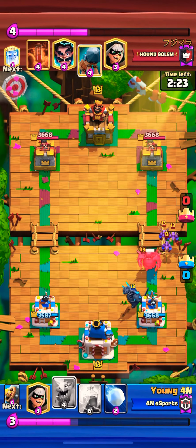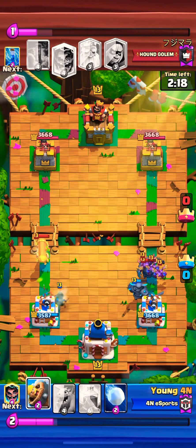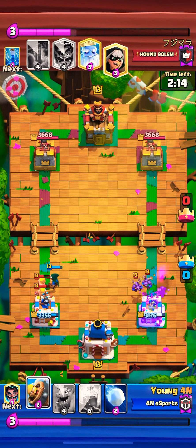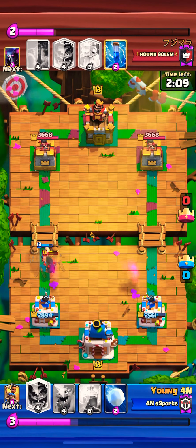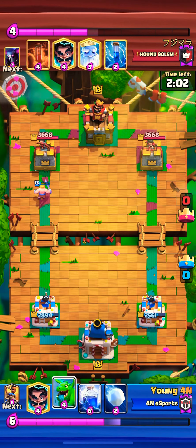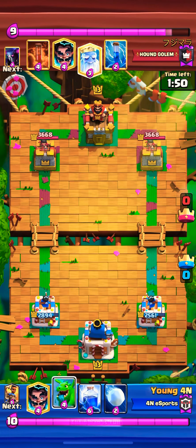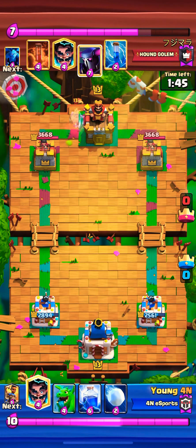I go with PEKKA, then Bandit for the battery - it doesn't get the charge onto the tower, so we're cool with that. I cycle a Barbarian Barrel to make sure the Bandit doesn't charge onto our tower, and that worked out - we're up one elixir. I did leak a little bit of elixir because the cycle was bad.